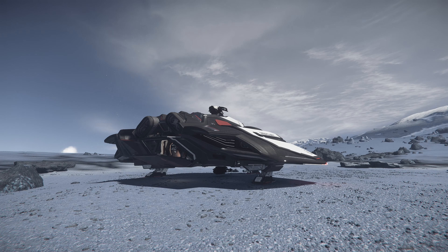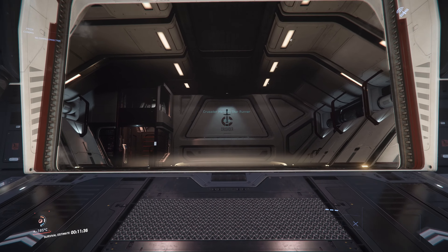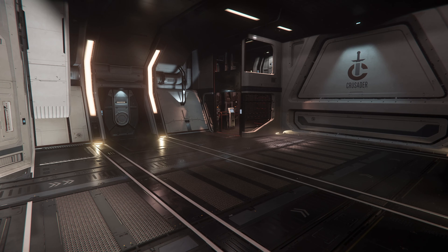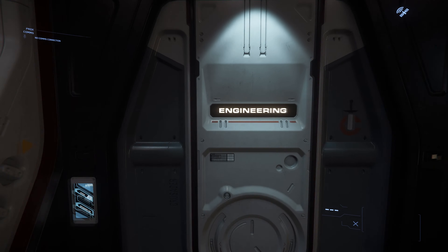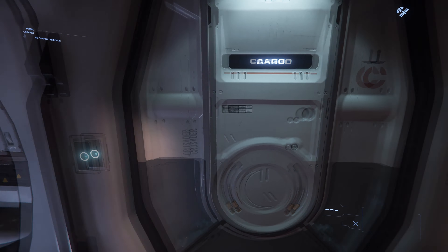The Star Runner has one point of entry via a ramp at the back of the ship. This ramp will take you into the cargo bay, which has a capacity of 114 SCU and can transport various ground vehicles. In the cargo bay you will find a door which leads to engineering, a small room which houses various components for the ship.